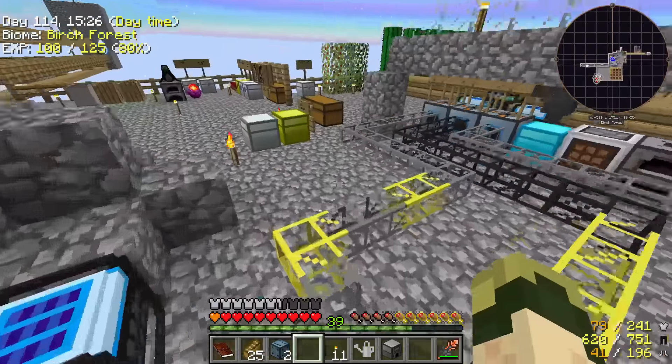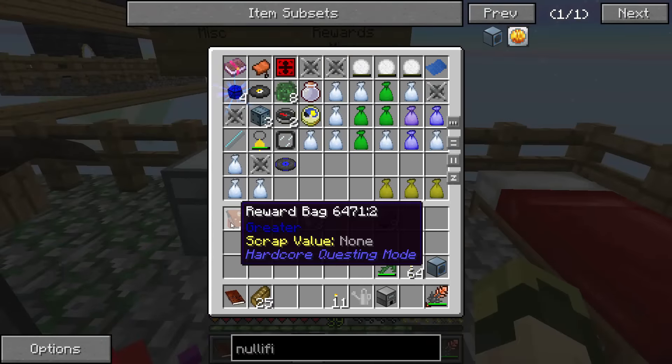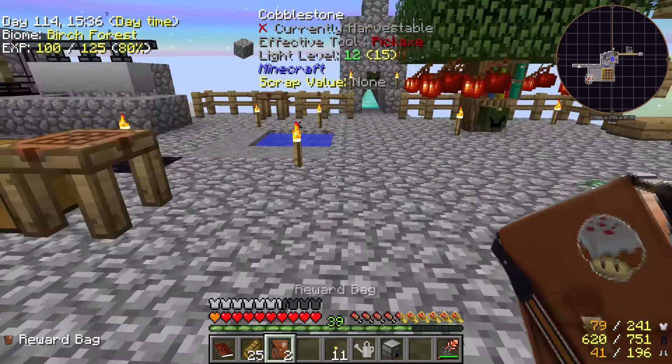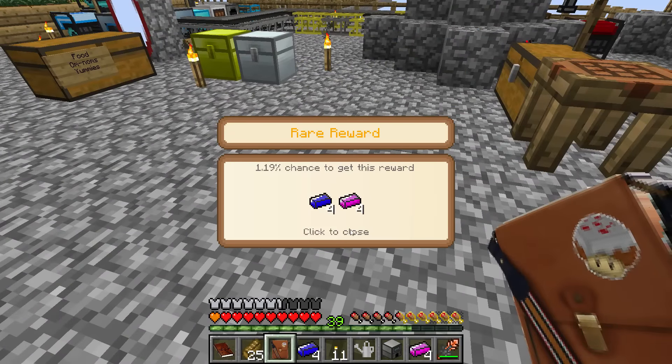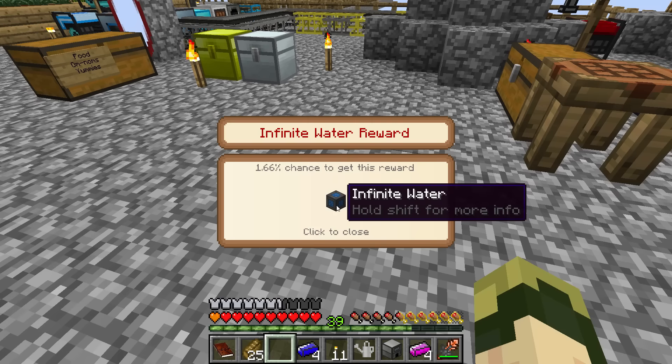What else do I have in store for today? Let's place these chance cubes — both reward bags are of greater level. Let's see what's in these reward bags: lutonium and ludicrite, that's a rare reward. And an infinite water reward — 1.66% chance to get this reward.